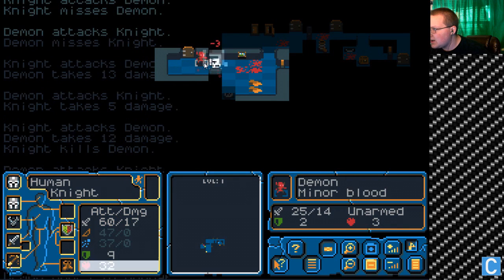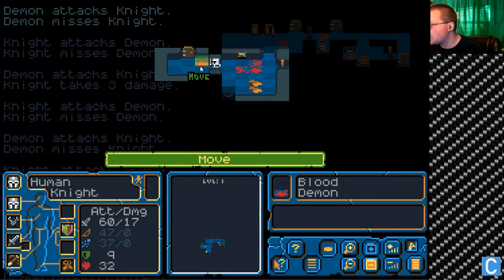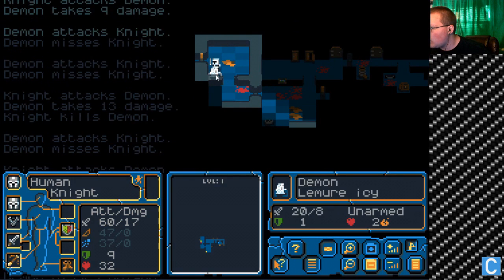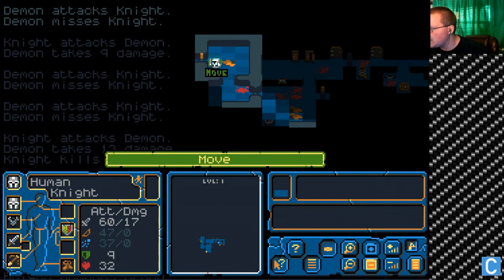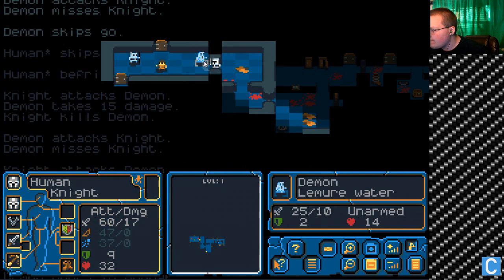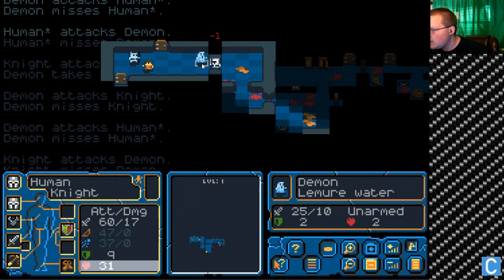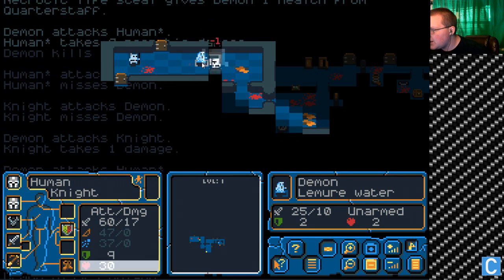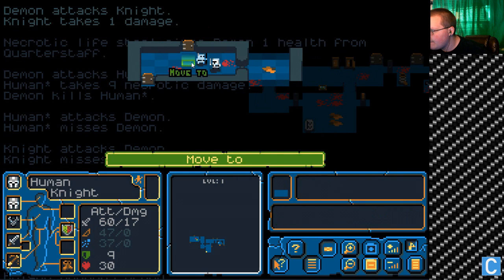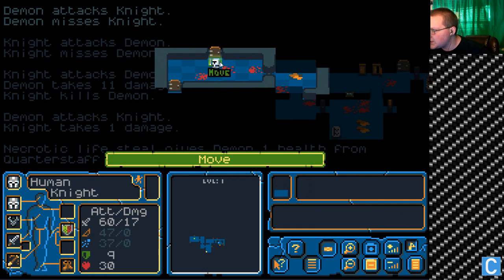He missed. Come on, I've got to get an attack in. Yes! My health's at 32 — we're looking really good right now. That didn't one-hit kill him? He didn't get a hit on me, so it's good. I missed. Damn it. There we go. Okay, now I'm going to kill this guy. Whew! 32 — I lost two health there.